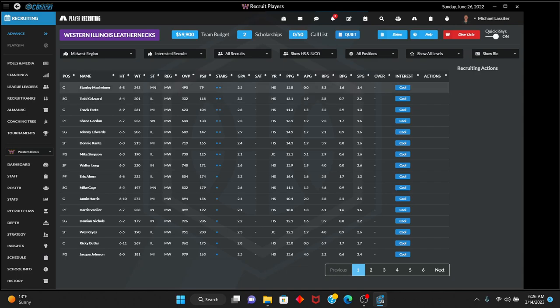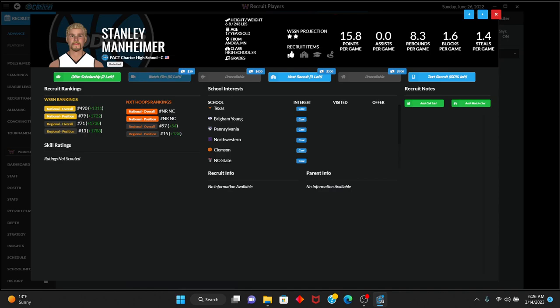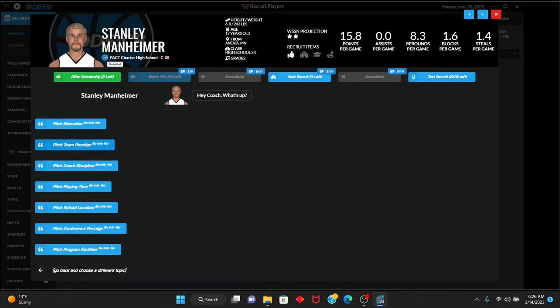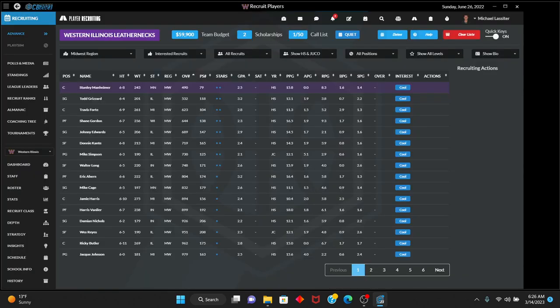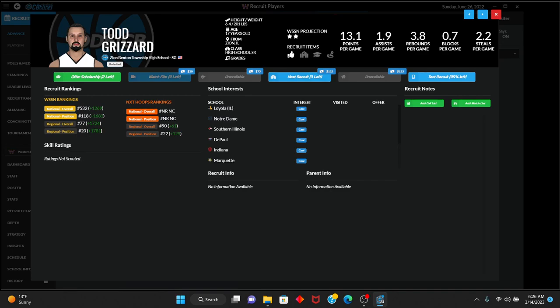Stanley Manheimer — 6'8", 243, from Minnesota. We're going to watch film; he's a two-star recruit. NC State, Northwest Pennsylvania, BYU, and Texas are supposedly all in on him, but we'll add him because he has some interest in us. He's from PAC Charter High School. We can pitch playing time since we're losing our starting center. Todd Grizzard — we'll watch film for $20, add him to the call list and watch list. Loyola, Notre Dame, Southern Illinois, DePaul, Indiana, Marquette are his other suitors.